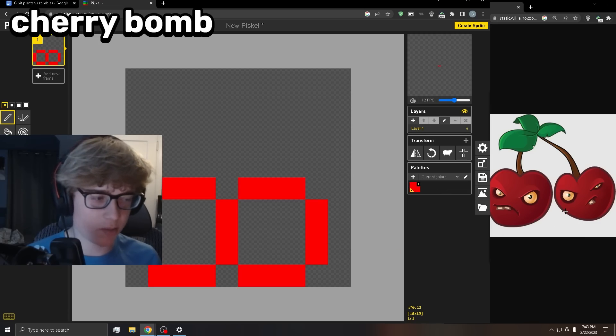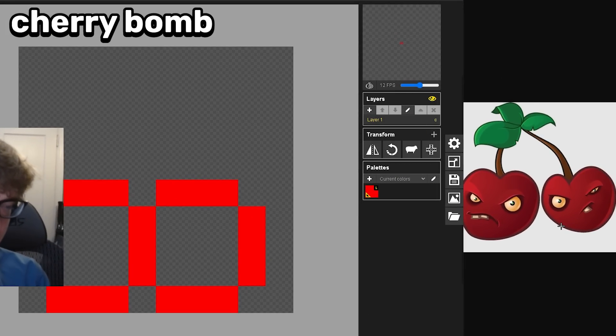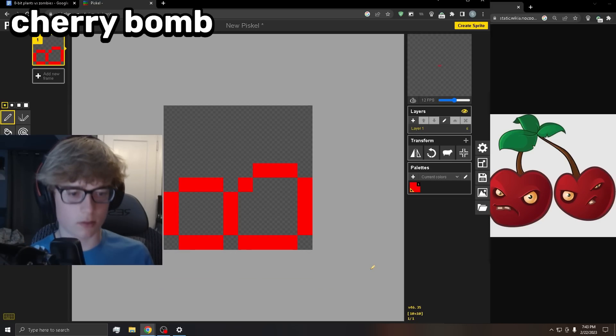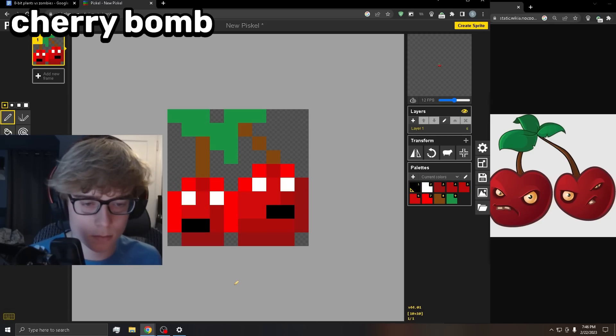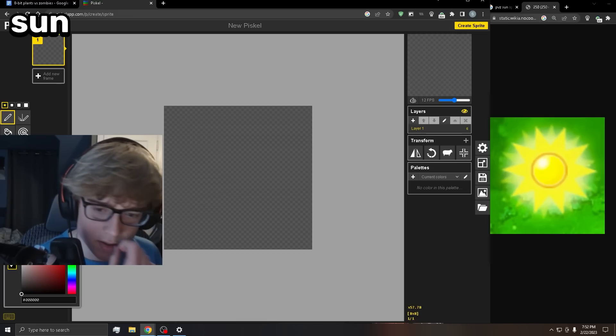Now for the cherry bomb. I started with two balls — the left cherry ball is a bit bigger than the right, similar to the original. I adjusted the shape of the right ball, then continued to add the stems and leaves. Finally, I added some shading and gave them individual faces.